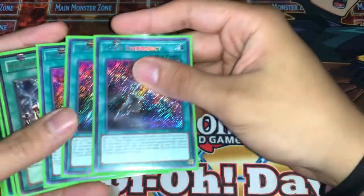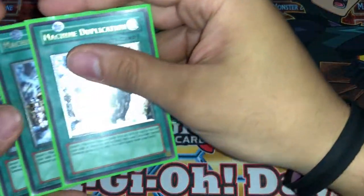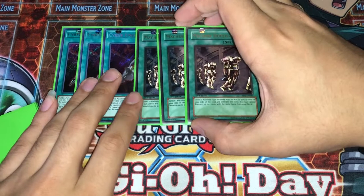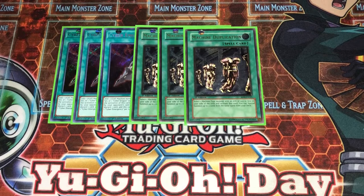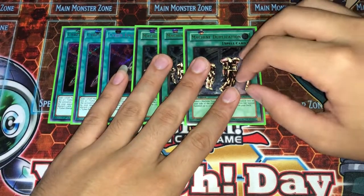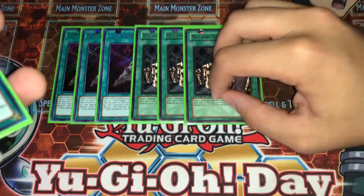On to the spell cards — we play triple Cyber Emergency. It's your Rota, why wouldn't you play three? It's a really really good card. Triple Machine Dupe — this card is amazingly good. You can open actually one of three cards now: Core is a target, Hers is a target, and so is Nashar. So you open three different things that could potentially make Machine Dupe very very live. Before when you used to play Cyber Dragons, you could only Machine Dupe Core. But now we have Hers and now we have Nashar, and Machine Dupe is always live.